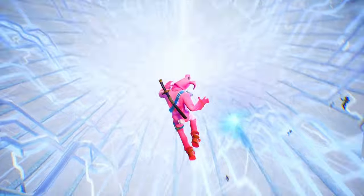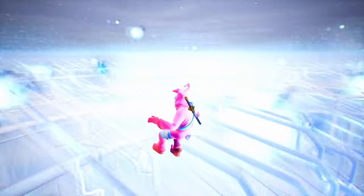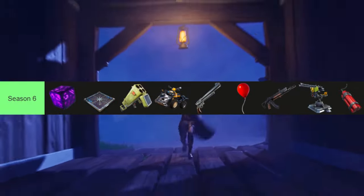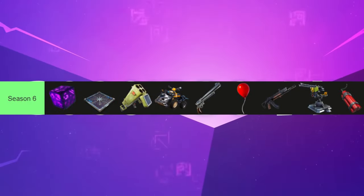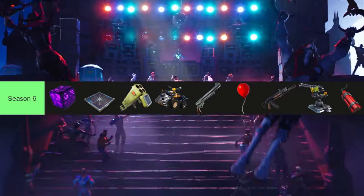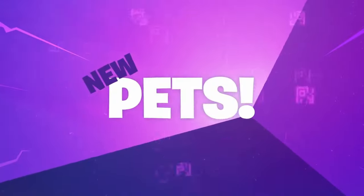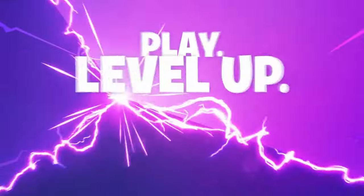We would be transported to a mysterious glowing area where we would meet what seems to be a cracked butterfly. New weapons and items in the season included the Shadow Stone, Chiller, Quad Launcher, Quad Crasher, Six Shooter, Balloon, Heavy Assault Rifle, Mounted Turret, and Dynamite. New to this season's Battle Pass was Pets, a backbling that had an animal on it that reacted based on how you played.